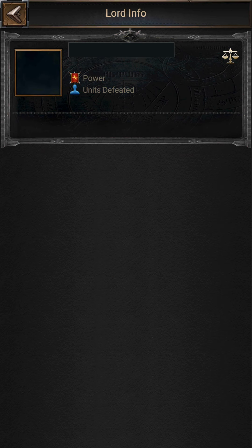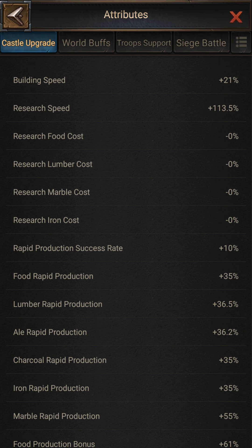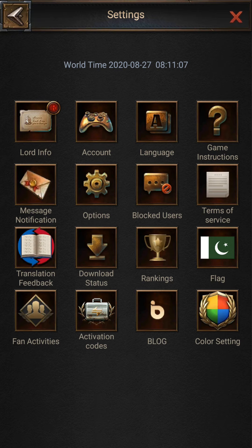If I go to my Lord's information and then castle information, here you can see my research speed is 113.5%. I am getting 90% from the Institute, 14% from the Dragon Altar, and the remaining 4.5% — where is that coming from? That leads us to the third point.